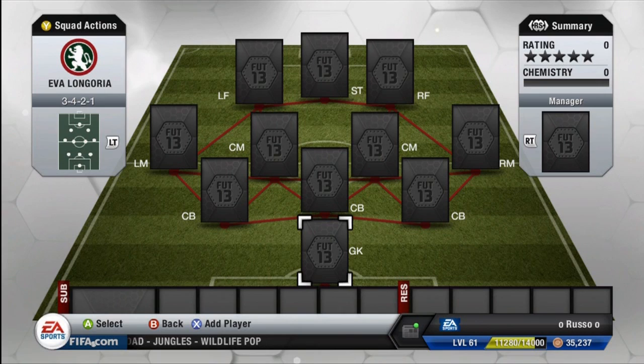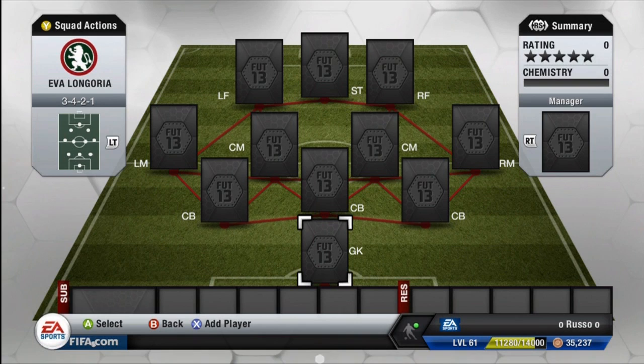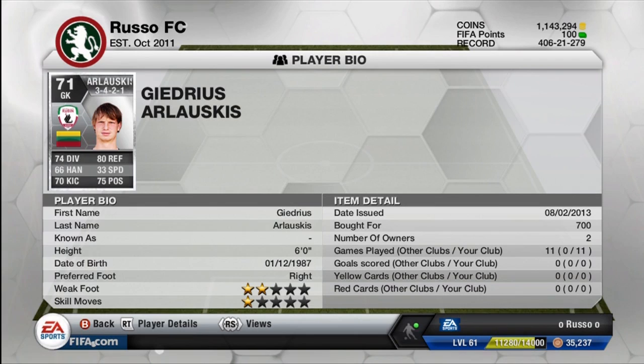Hey guys, what's going on? Rosso here bringing you guys another squad builder today. We have a really cool silver mix-up — a silver hybrid with no gold or bronze players in this team. You guys did see a review of one of the players yesterday, a hidden gem: Giorgio Samaras, and he will be fitting into the squad. I wanted to surprise you guys with the review of the full squad that we put him in.